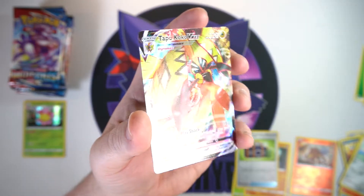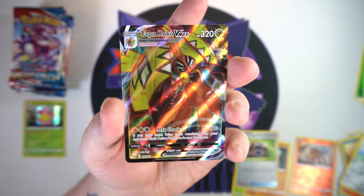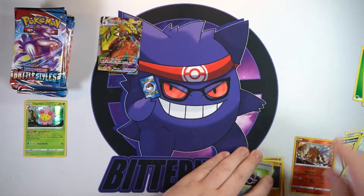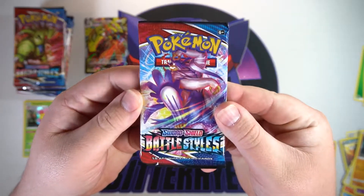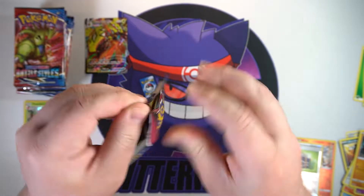We got a reverse Camping Gear and on the end we got a Tapu Koko V-Max! There we go, I thought I seen something back there. Not too bad, first time pulling one in English. There we go - first V-Max for the box, not bad, not bad, I'll take it.